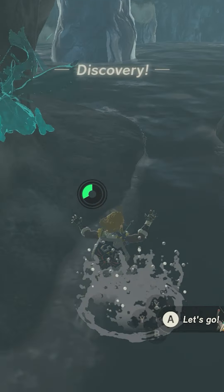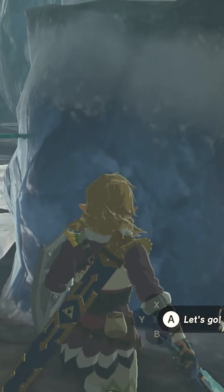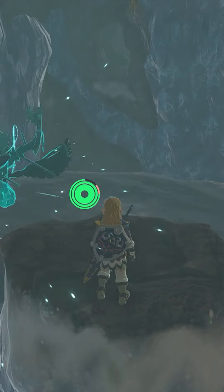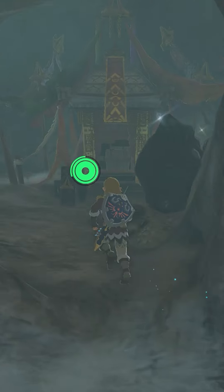Once inside the cave, you will be surrounded by freezing water, so you will have to climb the ice platform. Once on top, jump across to the larger ice platform and glide your way towards the cave in the wall.